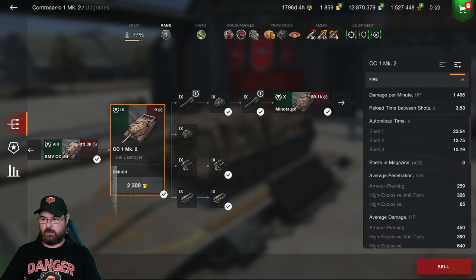The firepower is where it really struggles. With the top gun, DPM is only 1496 per minute — truly terrible. The inter-shell reload between shots is almost 4 seconds. The auto-reload time for the first shell is close to 24 seconds, the second shell close to 13 seconds, and the final shell close to 11 seconds. That's why the DPM is so low. There are 3 shells per magazine.